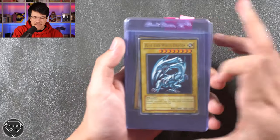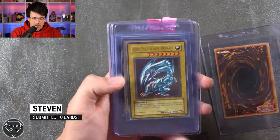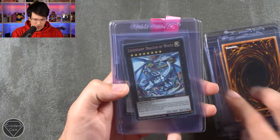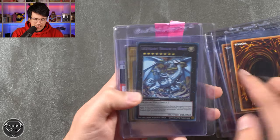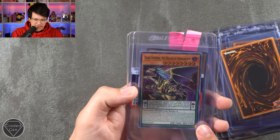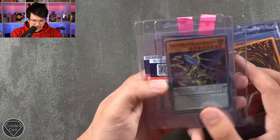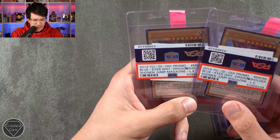Next up we have Steven, who has submitted 10 cards. That starts off with the Blue Eyes White Dragon First Edition. We've got a few of those, the Blue Eyes White Dragon Shonen Jump promo, a replica First Edition Legendary Dragon of White — we've got a couple of those — Gaia the Fierce Knight from Legend of Blue Eyes. Then we've got Chaos Emperor the Dragon of Armageddon, which has like the world's biggest amount of text on a playing card ever. Then two Blue Eyes from Shonen Jump Magazine as well. Thank you very much for sending those in, Steven.